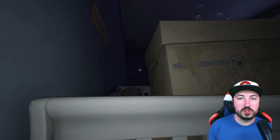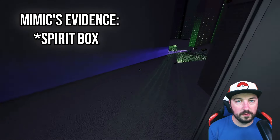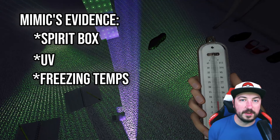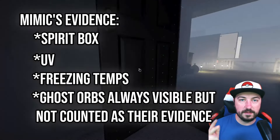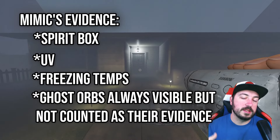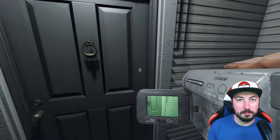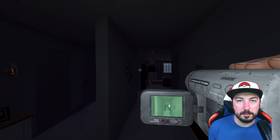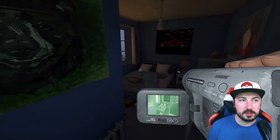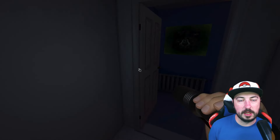Here are the things you need to know about the Mimic. There are three pieces of evidence: Spirit Box, UV, and Freezing. They also have Ghost Orbs — they will always have Ghost Orbs — but it does not count as a piece of evidence for them. If you mark Ghost Orbs in the book, you'll see it grays out Mimic. That's where I think a lot of confusion lies for players, because they see Orbs, check it, Mimic gets grayed out, and they forget about it, especially as a beginner.